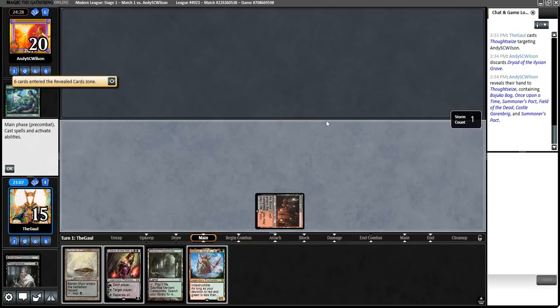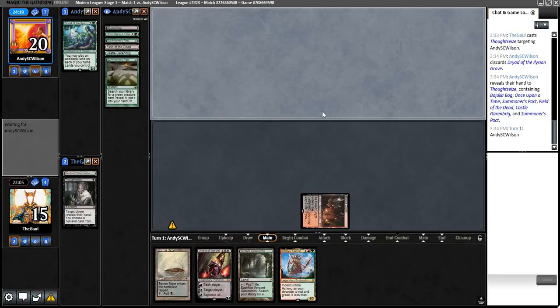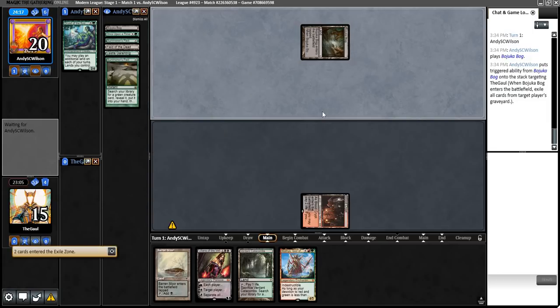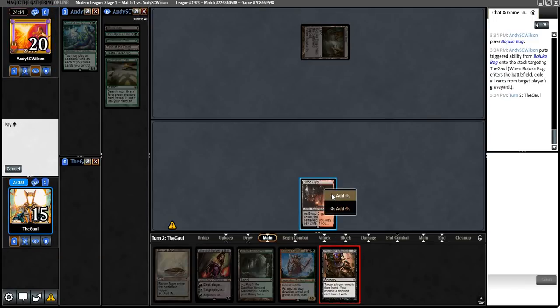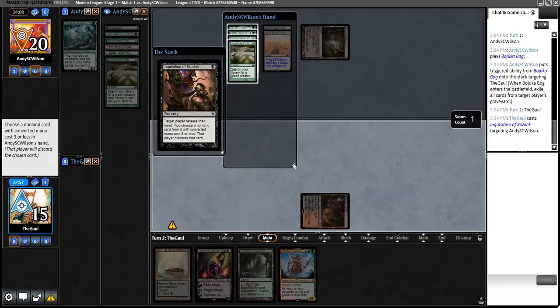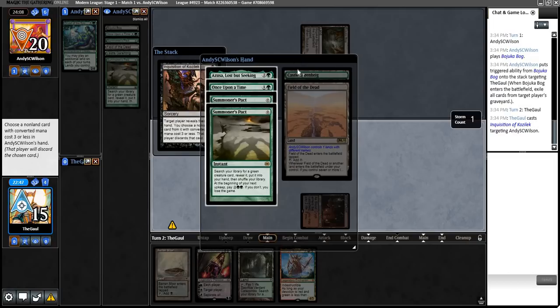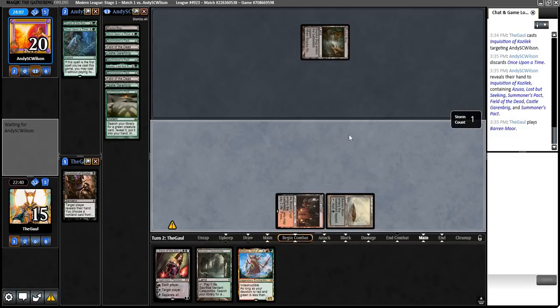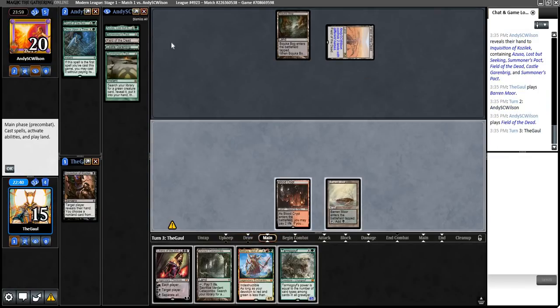Dryad is just a big problem in multiple ways. In theory, we have the ability to go Liliana on curve and start taking and make the rest of their hand a lot worse. But if they play Dryad on curve, we are priced into Edicting. Inquisition of Kozilek — that's the play. They might Once Upon a Time in response, but no — they just let it happen. Without any bounce lands, I'm tempted to take Once Upon a Time this time. I think we're also just playing Baron Moor so we can guarantee Liliana on curve. Clothys — not very high value in this matchup. I'll pitch Clothys; Tarmogoyf seems better to me.